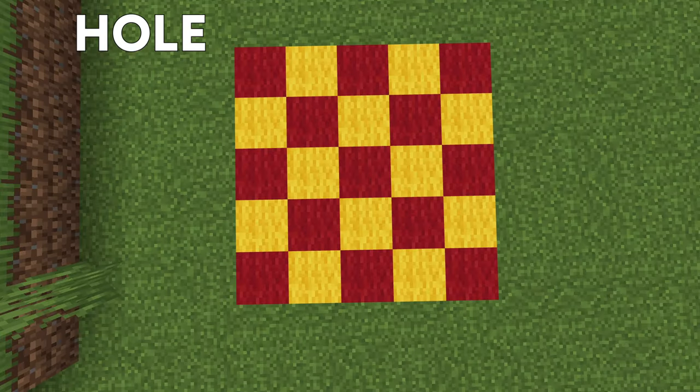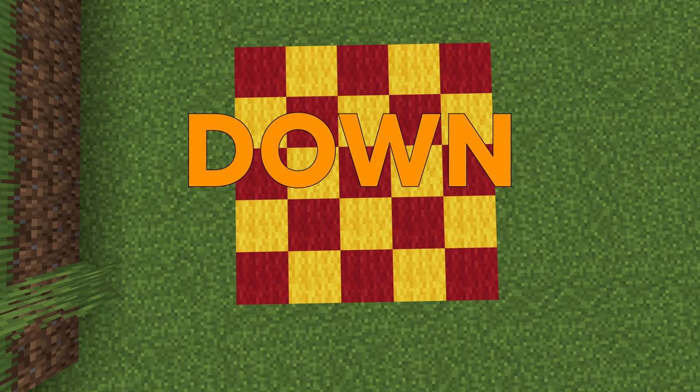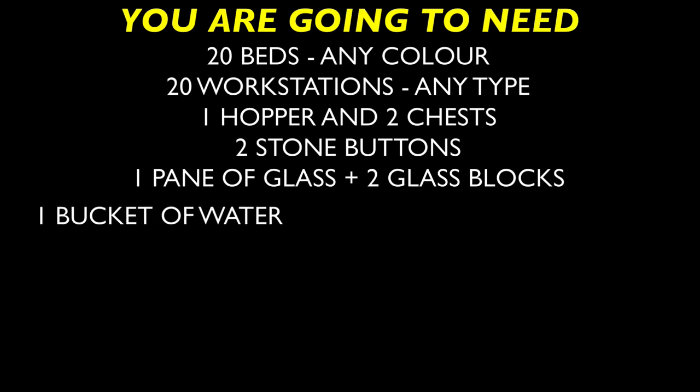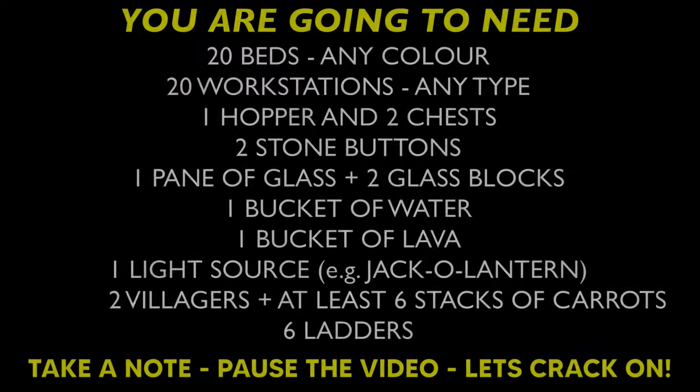This thing is literally just a hole in the ground. You want a hole that is 5 by 5 blocks and you want to dig it down 11 blocks. These are the things that you're going to need to make this farm, plus some of the blocks that you just dug out to make your hole. Take a screenshot, pause the video, do what you've got to do, let's crack on with it.